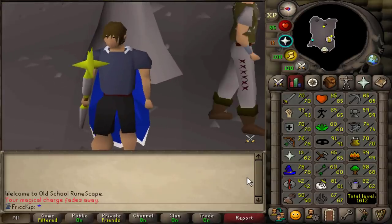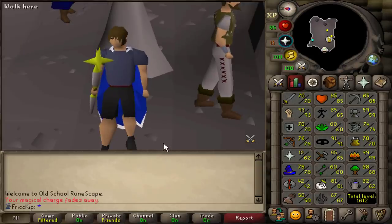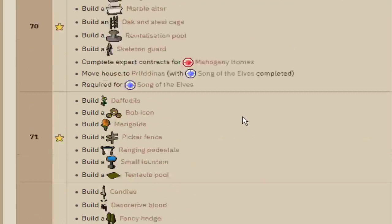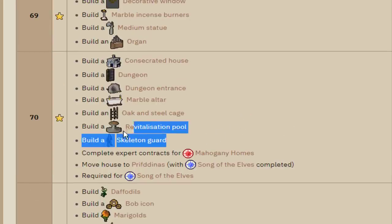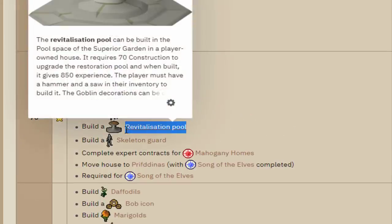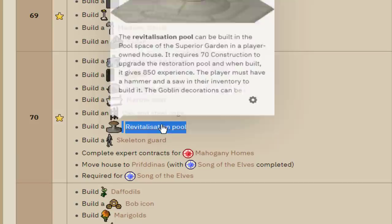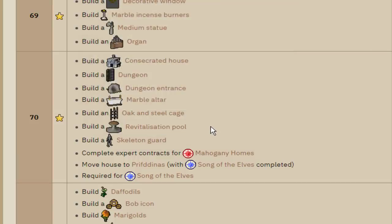As I was bursting, I came up with yet another reason to train construction — being able to make house tabs, which we can't do until we can build a Mahogany Eagle Lectern at level 67 construction. There's a bunch of other really important upgrades to make in the POH, with the main one being at level 70 construction: the revitalization pool, aka the stamina pool.